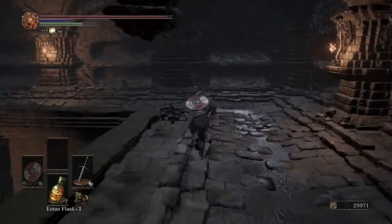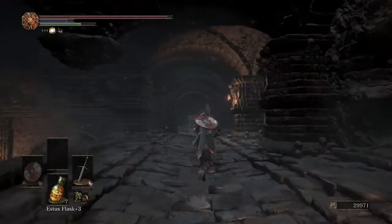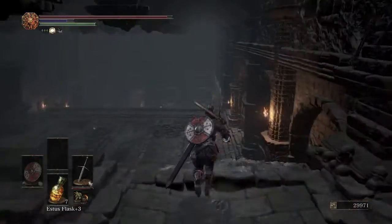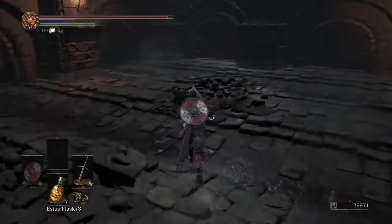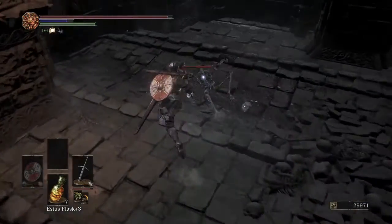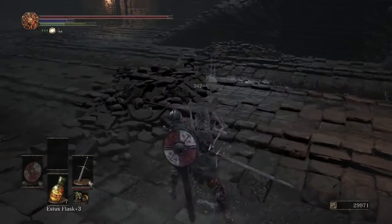The Black Blade does the most damage of any katana, but it also hurts you as you use it — just something to be aware of. There are a couple of skeletons down here. They can work to distract the demon, which is kind of their point, because the demon can be a very tough fight.